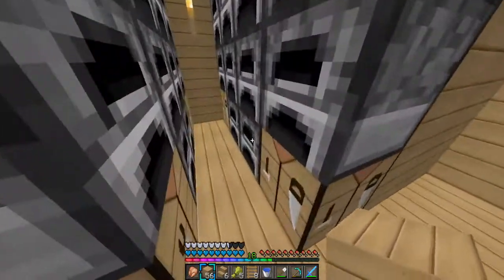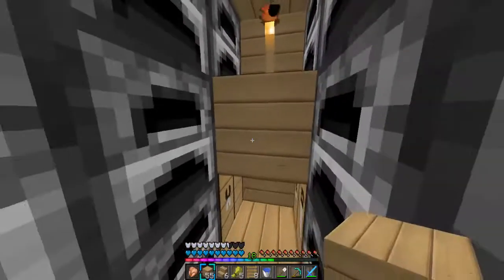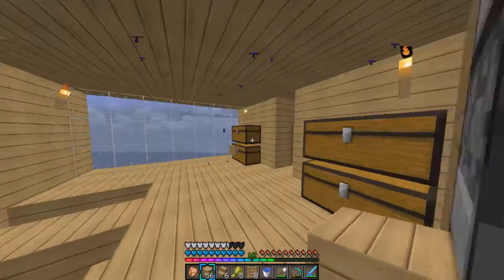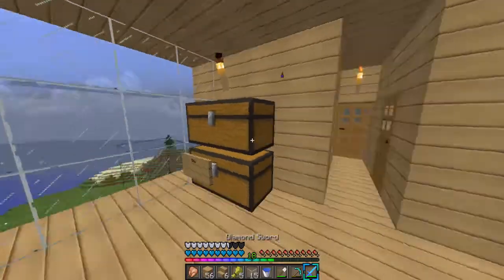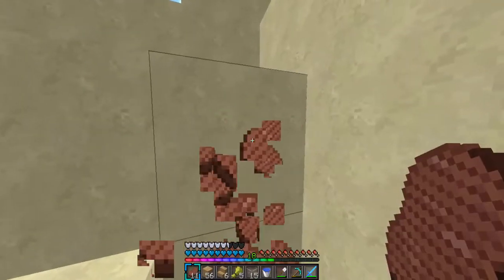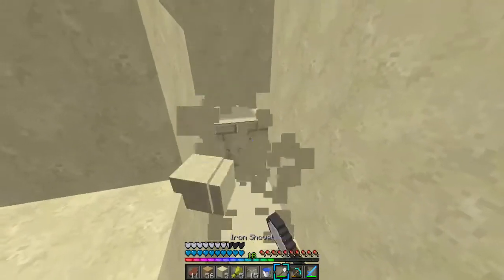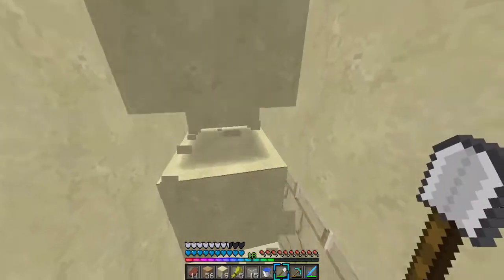I think we have some glass in here — we're going to need it for the wall. Actually we have steak in there, we'll take that. I know I have glass somewhere in these furnaces, and why is there seeds in this furnace? That's just weird. Yeah, we've got 15 glass there but that won't be enough, so we're going to go and find some sand. Looks like there's a bunch of sand over here so let's go grab some — we do not need too much. I'll grab about 20.